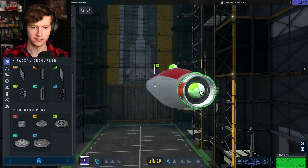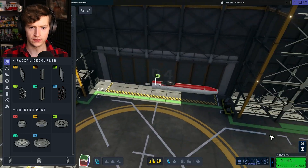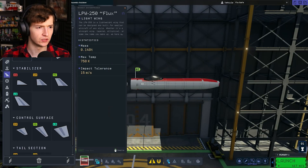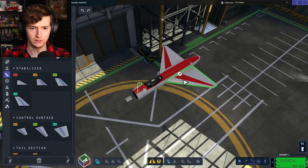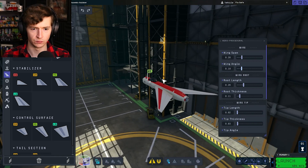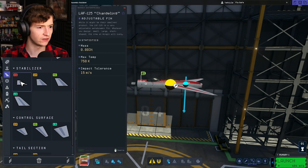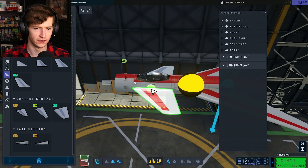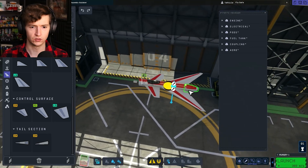I'll give it a docking port on the back just to cap everything off. And if this does end up working, you could use this to take up to your space stations and everything — until tomorrow. So we're doing this plane style. I need to give it wings — sweep the wings, that looks brilliant. Where's our center of mass? Oh, actually that's good, because I can give it some canards right here. That looks nice, and the center of thrust is really good.